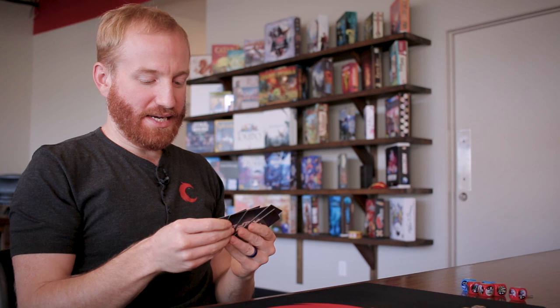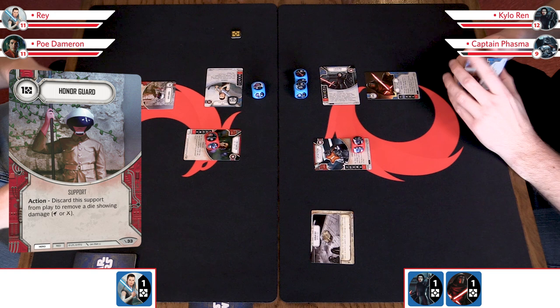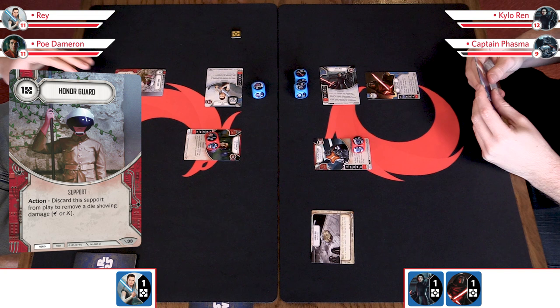Action over to me. I'm going to pay one and play the Honor Guard. It now enters play as a support card — you can see the support card type here. It cost me one resource, and it has a bold action ability: I can use this action whenever I take an action during my turn. That action is to discard it from play to remove a die showing damage. So I'm getting this on the board ahead of time — if Zach gets a bunch of damage showing, I can remove the Honor Guard and hopefully take some of that damage away.